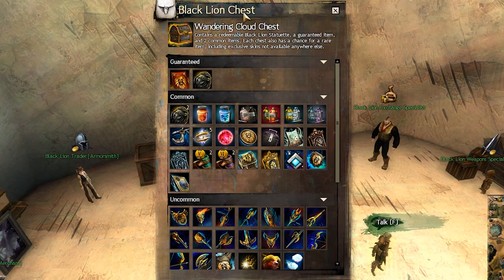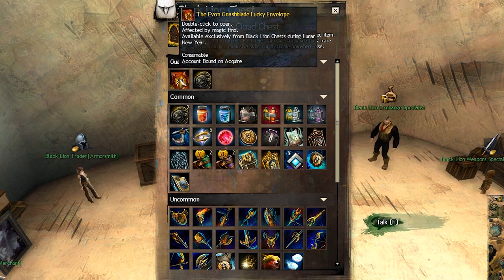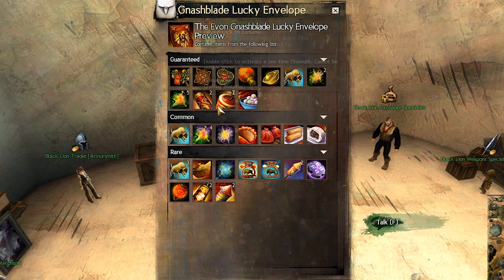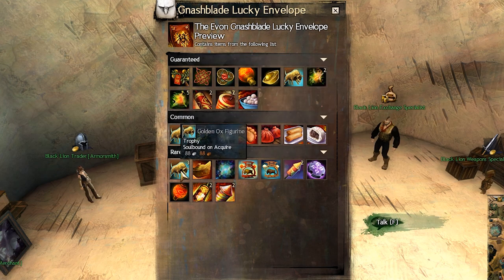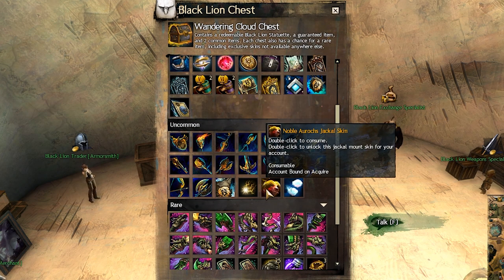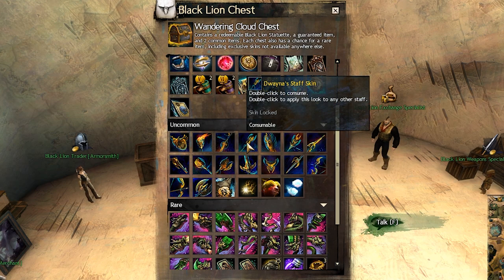Our Black Lion Chest has also been updated. For each time you open it, you are guaranteed to get the Avon Gnash Blade Lucky Envelope, which will contain some valuable items, including some junk that can sell for a decent amount. You can also get the same Noble Aurochs Jackal skin from this Black Lion Chest.